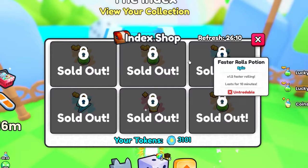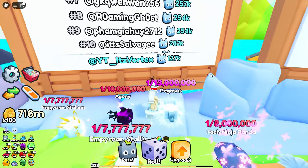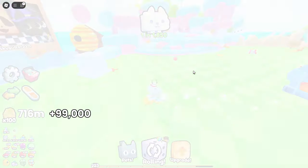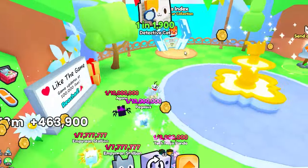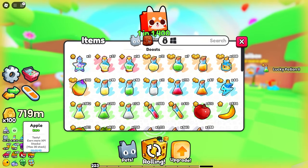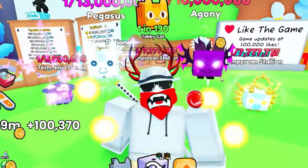We'll be able to continuously keep rolling because we can just buy more potions from the index shop — and there we go, we literally bought out the entire shop. I'm also sitting at 127,000 rolls currently, which isn't bad, but I'm kind of hoping to do a little bit better. We're still kind of far from the leaderboard, so it seems like we're going to have to do a lot more grinding. I'm going to go ahead and roll for a little bit with the cocktail potion — I still have a few minutes left with it, plus the max lucky potion and some fruits.